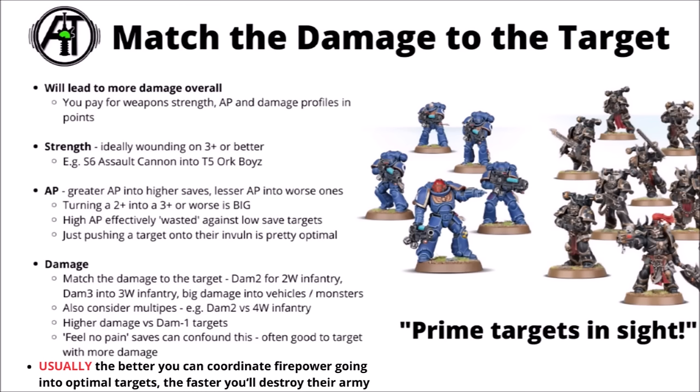The shooting phase is often a game of matching optimal damage to the best targets - fire weapons at things they're good at killing. High volume of fire with anti-infantry rules should fire at infantry; big heavy weapons with lots of AP and damage should go against enemy tanks, with plenty in between like plasma being very nice at killing standard Space Marines. In general you pay more for units whose weapons have more strength, AP and damage, so it doesn't make sense to waste those weapons against things that aren't using those rules. For strength, you usually want to be wounding on a 3+ or better.